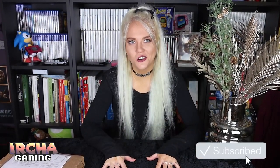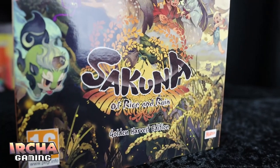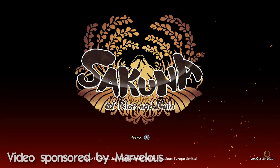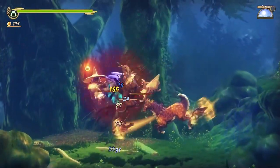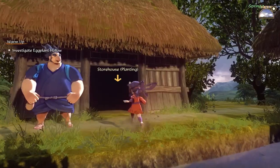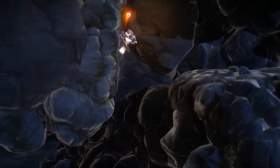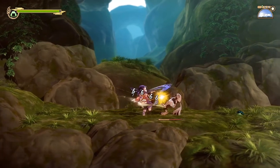I have some exciting news for all of you today. I'm going to talk about a brand new game published by Marvelous. This game is called Sakuna: Of Rice and Ruin and it is a side-scrolling action combat cute game, also with farming elements in a 3D hub world environment. It is a hybrid game between side-scrolling action and farming elements where you grow rice in a field. This game is developed by Edelweiss and published by the amazing Marvelous.